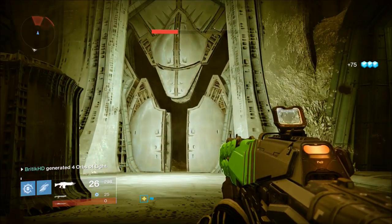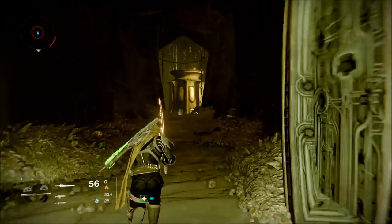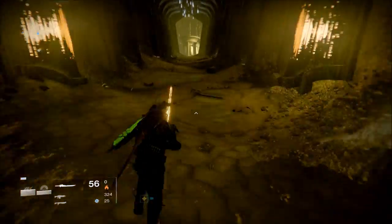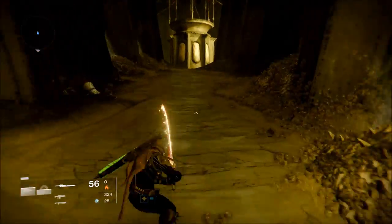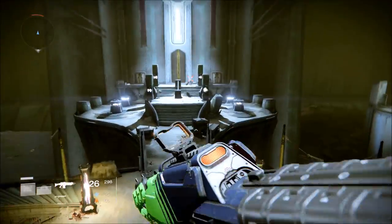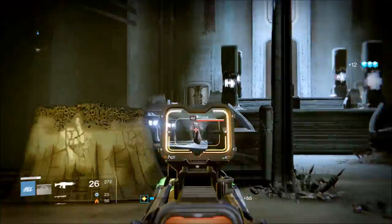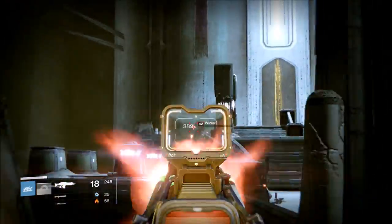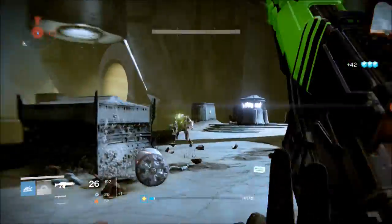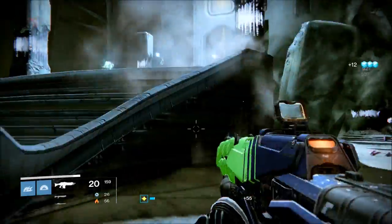After you do that, this big door in the room is going to open — as you see right here on screen — and you're going to go through this area, which is pretty much the same area as the Sunless Cell Nightfall strike. You'll get into a big room and there's going to be a specific enemy you haven't seen there before: he's going to be a Black Knight carrying a sword with a shield around him. Make sure you kill all the adds first — the cursed thrall, the wizards, all those annoying enemies — and then he's going to come out. Get his shield down to absolutely nothing; you're going to have to use the sword — that's the whole point of this quest.